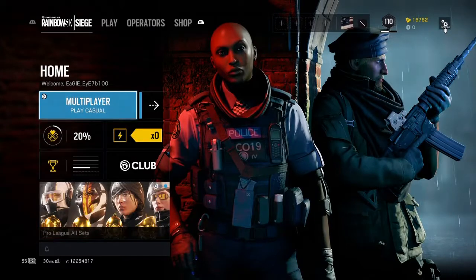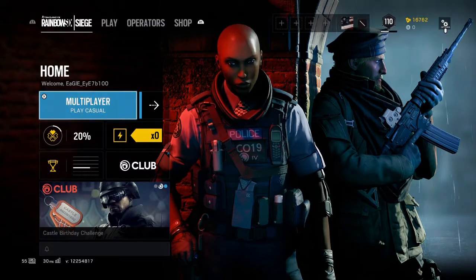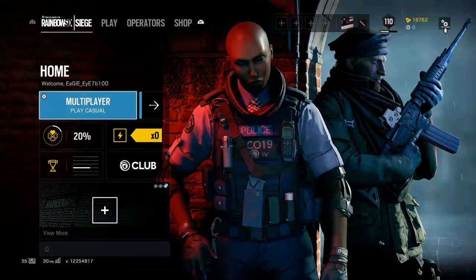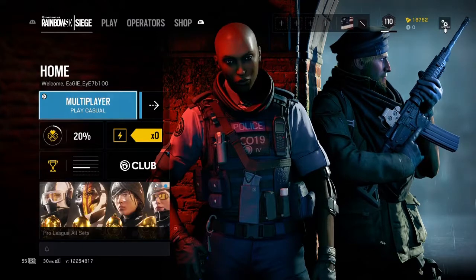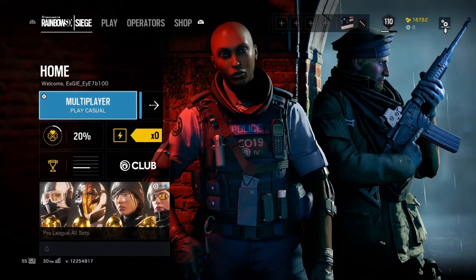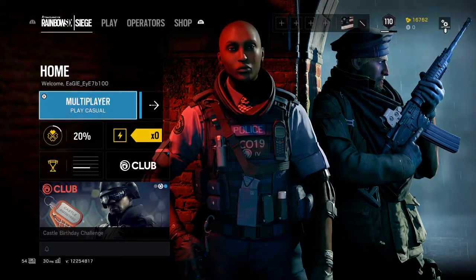I wanted to show you all how to run terrorist hunt on console — Xbox or PS4 — at above 60 frames. It doesn't matter what you're on; you can be on a standard Xbox or a standard PS4 and you can run above 60 frames on terrorist hunt. Sadly this does not work for multiplayer, but it helps people out that want to do terrorist hunt and hate the bad frames.